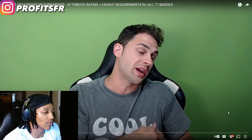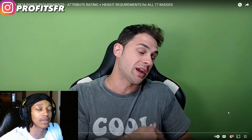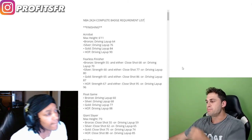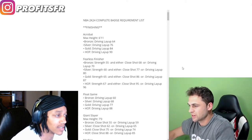Drop a like on the video right now if you're ready for 2K24. He's breaking this down by category — finishing, shooting, playmaking, and then screens, defense, and rebounding. Each requirement in terms of height rating for bronze, silver, gold, and hall of fame. A ton of information. He's not gonna spend a lot of time on every badge, maybe 10 to 20 seconds, because there's 77 badges in this game.